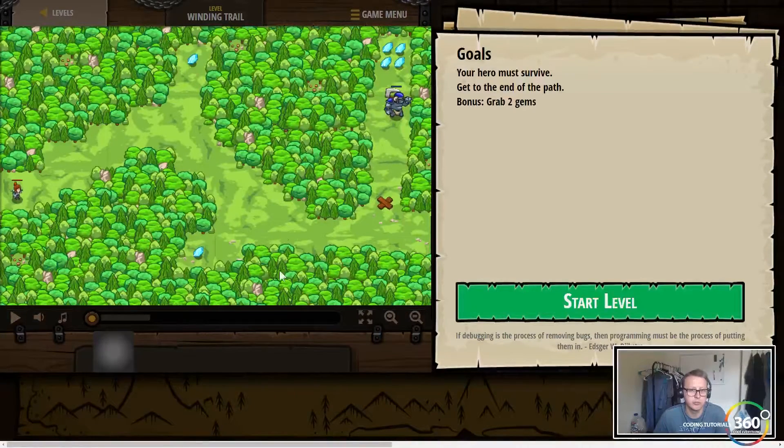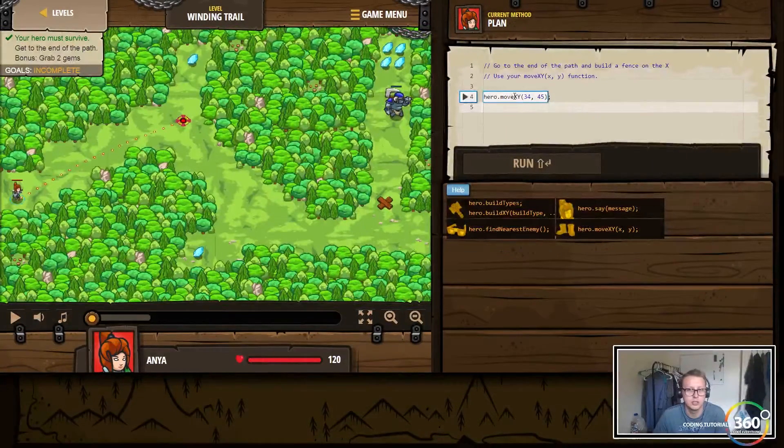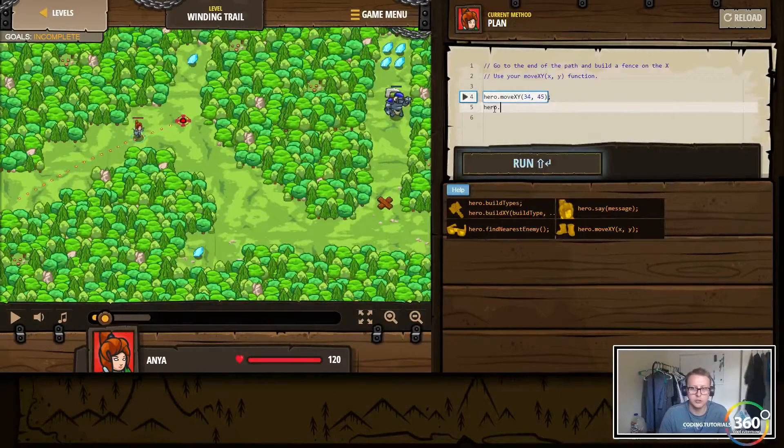We want to move here, move here, move here to get those gems. We're probably going to build a fire trap, taunt this guy, get those gems and go back. The path is set and she's moving — cool. Next we'll use hero.move(x, y).